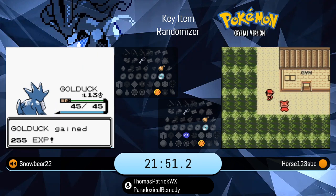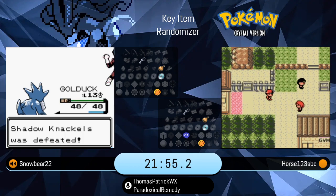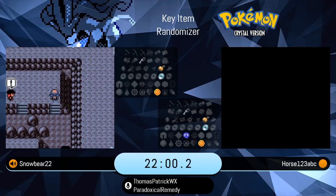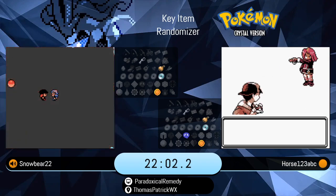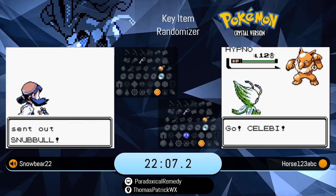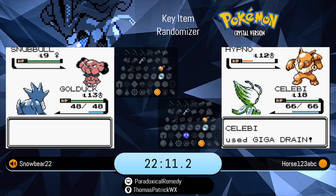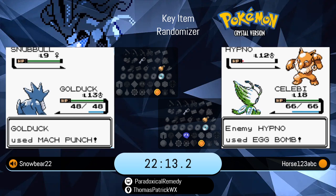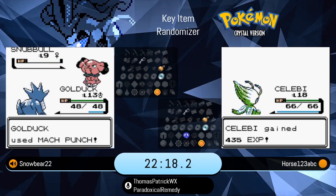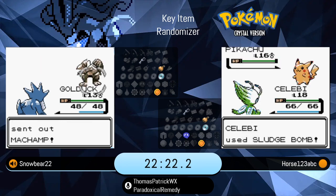A reminder that while all the key items and all the badges are randomized, their effects are of course not randomized. The Fog Badge will give us access to Surf, and it also gives us obedience up to level 50. All the badge effects, including their badge boosts — a boost to ghost type moves — it's all tied to the badge. It's just a matter of who is holding it. Certainly blitz pace right now for Horse — really incredible. Already on Rival 2.